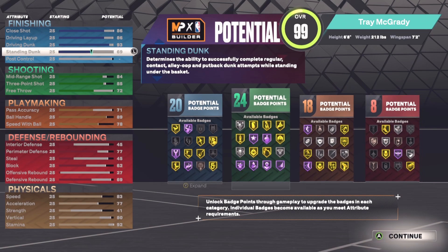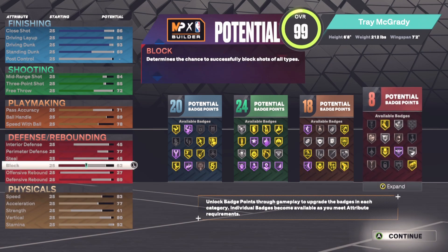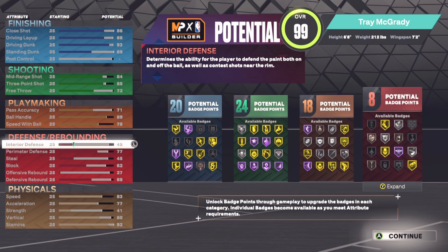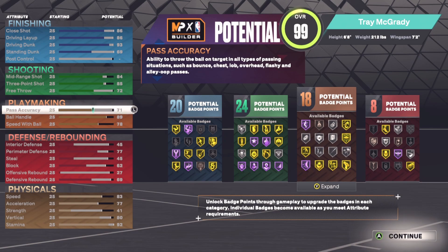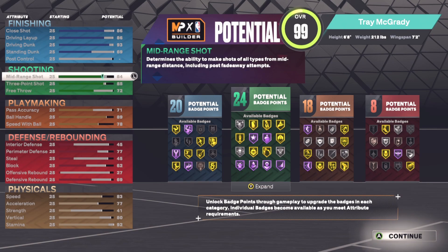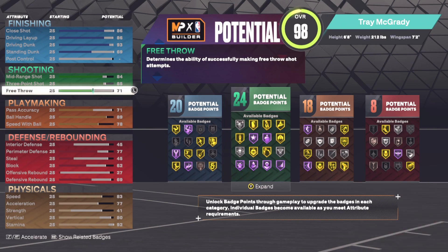So this is our build. It's not the very best build you could get, but we do get a lot of badges for what we have. Defense we can always increase with Gatorade boosts and things like that because our defense isn't the best, but our perimeter defense is pretty good and ball handle is going to be good. Pass accuracy is decent — not the fastest passes but semi-fast. Shooting at 85 is perfectly fine for threes, 84 is also good for mid-ranges since they're easier than three-pointers. Standing dunk 69 is fine, and 93 driving dunk means we'll be able to get a lot of contact dunks.